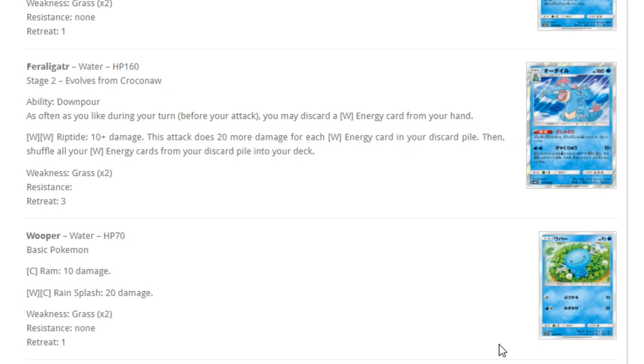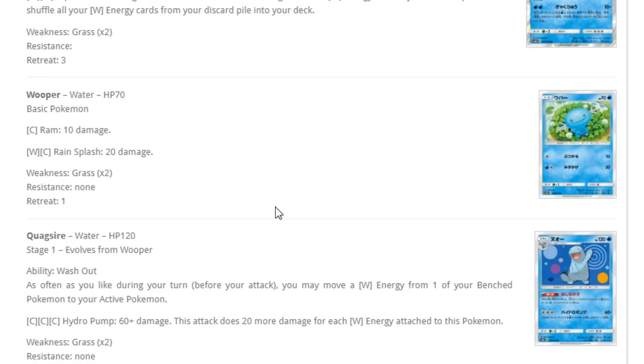Wooper — for one colorless, Ram does 10 damage, and for water-colorless, Rain Splash does 10 damage — not good. Then Quagsire with ability Washout: as often as you like during your turn, you may move one water energy from one of your benched Pokemon to your active Pokemon. I can definitely see this being useful in a water deck. Its attack, Hydro Pump for three colorless, does 60 plus 20 more damage for each water energy attached. That's the fifth time we've seen Hydro Pump in this set. Even if you attach a lot of energies to Quagsire, your opponent will always have Tapu Lele to easily deal with it. This card will have to rely on its ability.